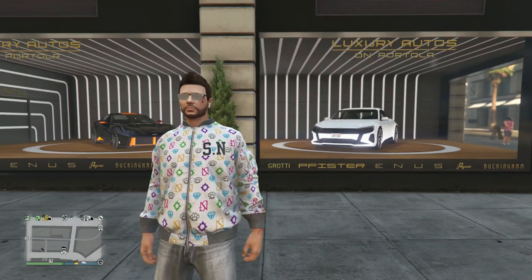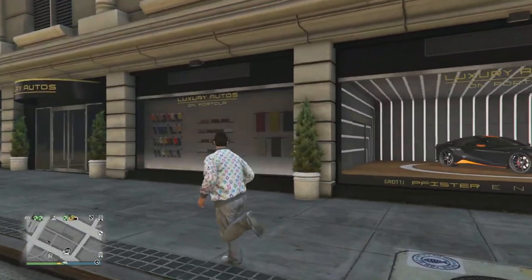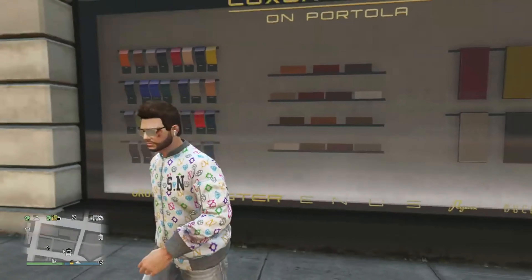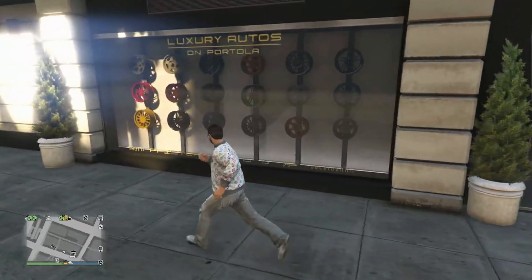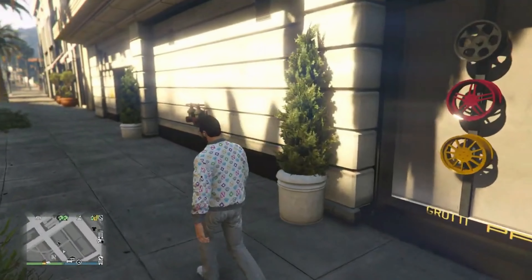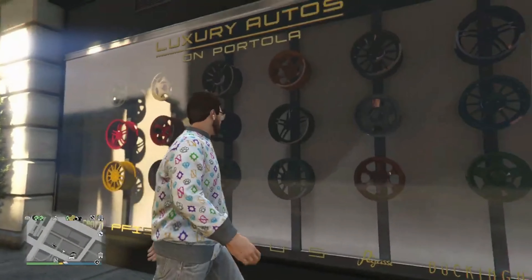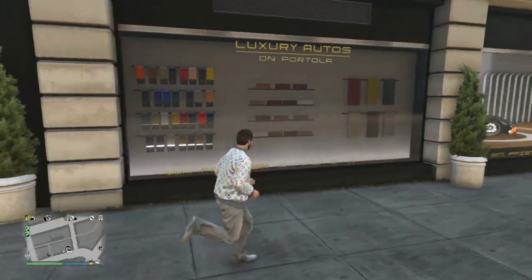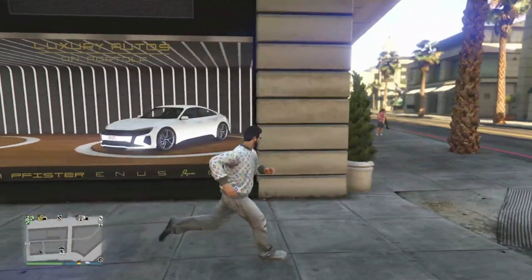This showroom definitely appears to be where the higher-end vehicles will be on display, as opposed to Premium Deluxe Motorsports which seems to have more of the lower to mid-range vehicles. I also believe every event week these vehicles are going to rotate, similarly to what we see with the podium vehicle in the Diamond Casino Resort as well as the prize ride and test rides in the LS Car Meet.